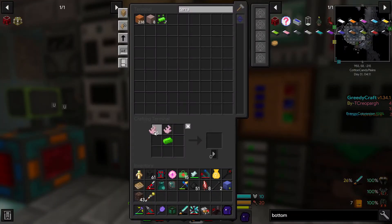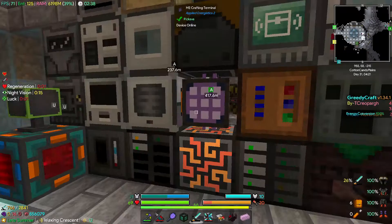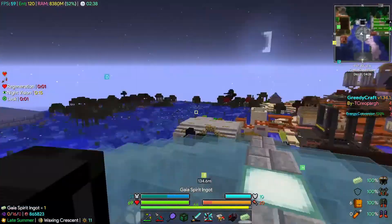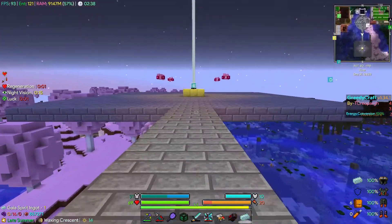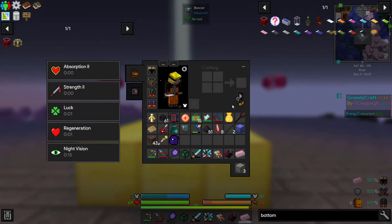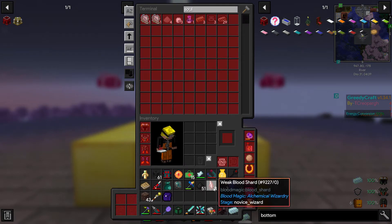Our Gaia spirits are set. Boom, boom. Now we can summon the Gaia version 2 again. I think our armor is repaired enough — we're almost back at a million. That's why you gotta love the blood armor. I'm going to throw some more stuff in here because our inventory gets pretty full when we're fighting these guys.